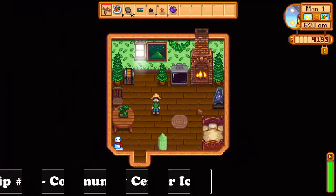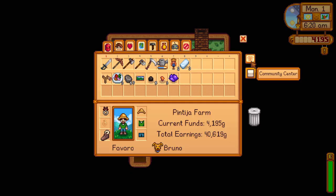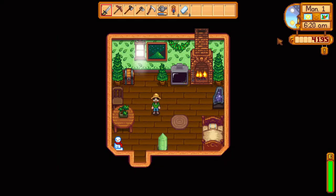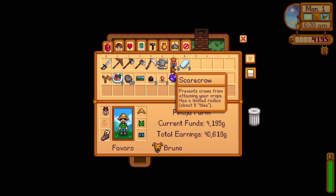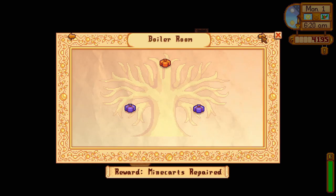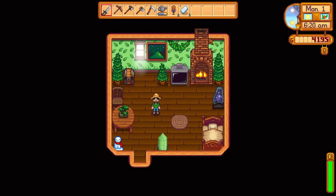Another thing some players may not know about is the community center icon in the inventory menu. Most players use this to check which items are needed for the bundles. But did you know that if you had an item needed for the bundles and you moused over that item, the community center icon would pulse, indicating that you should save that item? This is really helpful, as you won't need to constantly look through the bundles to check for missing items that you also need.